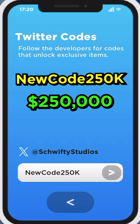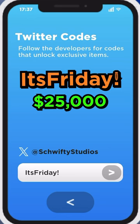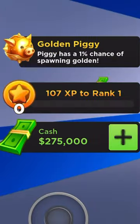The first code is NewCode250k with a capital N, capital C, and a capital K — that will give you 250,000 cash. Then we have It'sFriday! with a capital I, capital F, and an exclamation mark at the end, which will give you 25,000 cash.